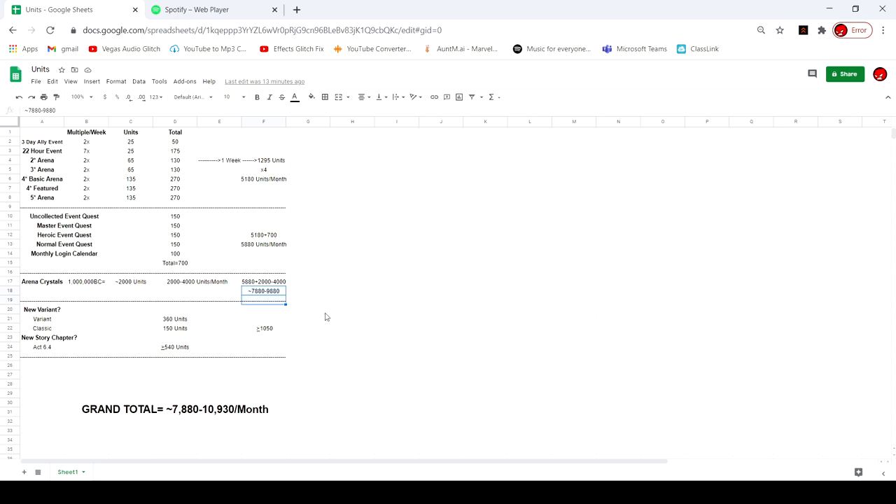Basically, if you grind a ton of arena and get decently lucky — you don't get screwed over too hard — and you do all the arenas and all the events, you're going to be getting around 10,000 units a month. If you times that by 12 for a year, you can be getting 120,000 units a year. That's crazy — obviously it's a lot of grinding, you basically have to sell your soul to this game with all the arena grinding. But if you really need units and you can do this — obviously newer accounts can't get all the milestones for every arena — but if you can, you can be getting anywhere from 10,000 units a month or more if you go crazy with the arena.